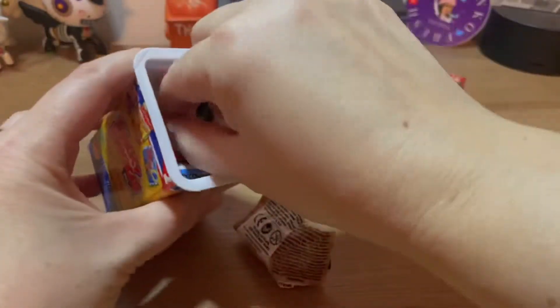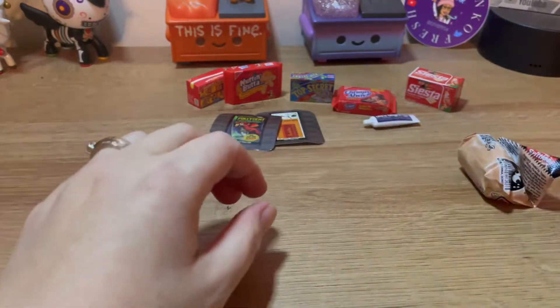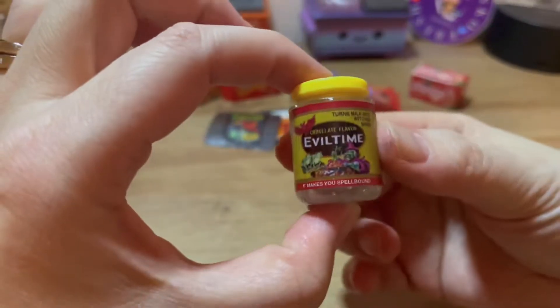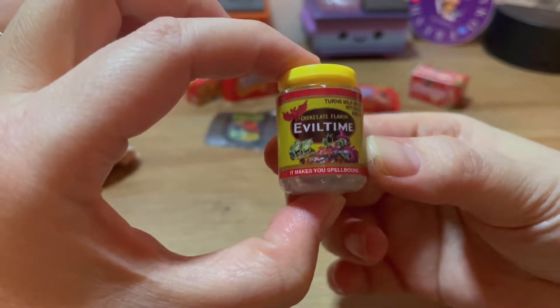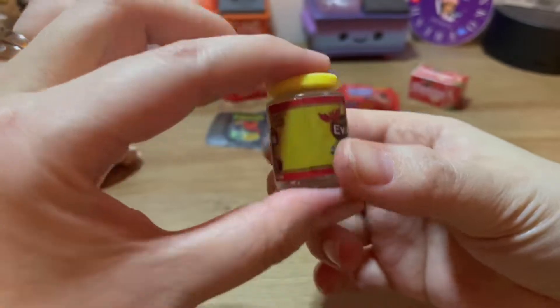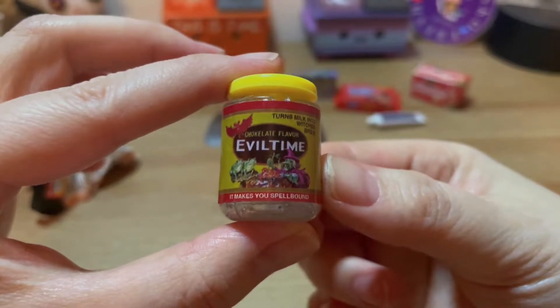Come on, we need some rare — really rare. I've never pulled a rare out yet. Let's start with this one. Come on, rare! I guess they have a gold tint or silver to them, so we'll see. What's this? Evil Time — it makes you spellbound. It looks like a wizard or witch with frogs. Chocolate flavor — turns milk into witch's brew. This is kind of cool. This is probably my favorite so far.